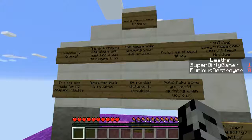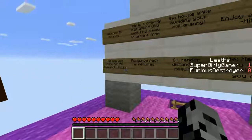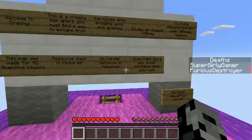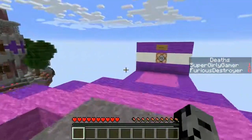So it's like the opposite of Hello Neighbor - instead of trying to get in, you're actually trying to get out. We will have a link down below to Mythi's channel. This map was made for a snapshot, so if you try out the map it is 18w16a and you need the resource pack. Make sure you avoid sprinting when you can because Granny will find you.